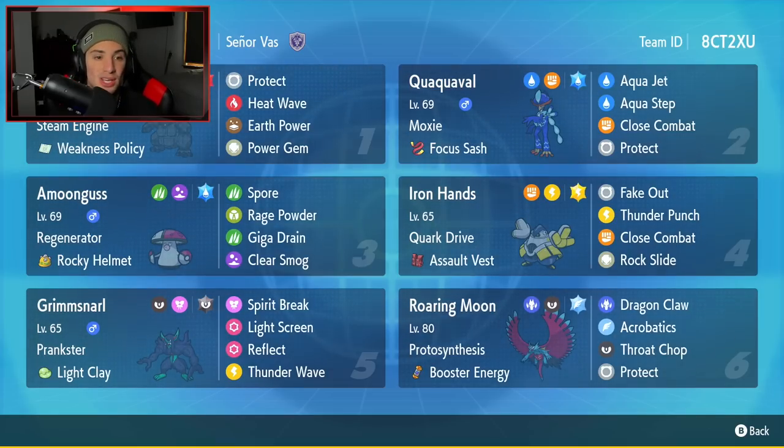Starting off the team preview in the top left corner with Coalossal — such a strong Pokemon in Sword and Shield Generation 8. It's gonna be decent here but not too overpowered. It's got Steam Engine, Weakness Policy as its item, no Protect, Heatwave, Earth Power, and Power Gem as its moveset.